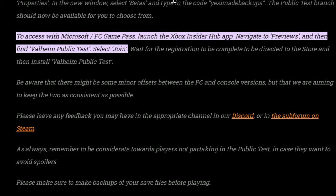I just showed you how to access the public test branch on Steam, but if you're not on Steam, you'll need to follow some different steps. I'll just read you what the website says: to access with Microsoft PC Game Pass, launch the Xbox Insider app, navigate to previews and then find Valheim public test. Select join, wait for the registration to be complete, to be directed to the store and then install Valheim public test. So maybe it's a different version on Xbox. I don't really know, I'm sorry.